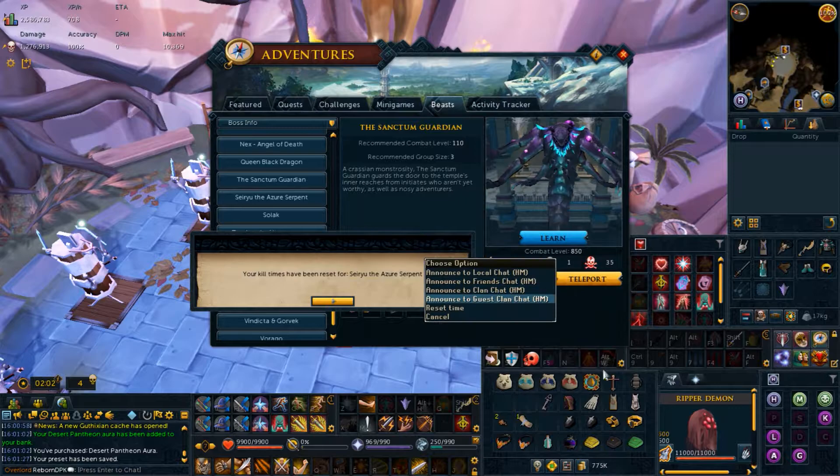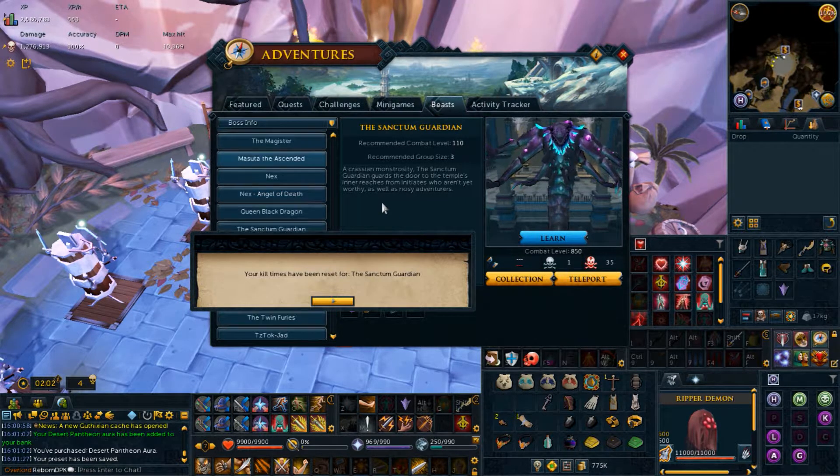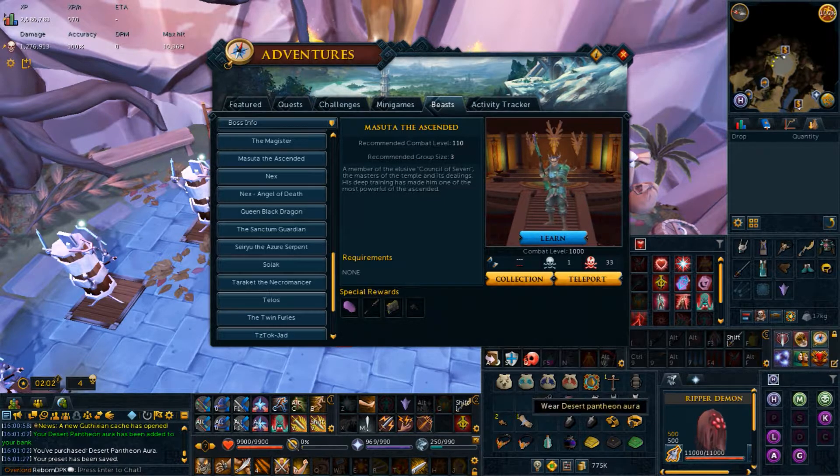I can't cheat on food. I'm trying to minimize food consumption and get good at this game — res every auto and handle certain mechanics properly.